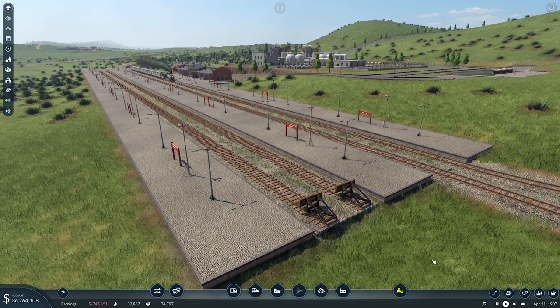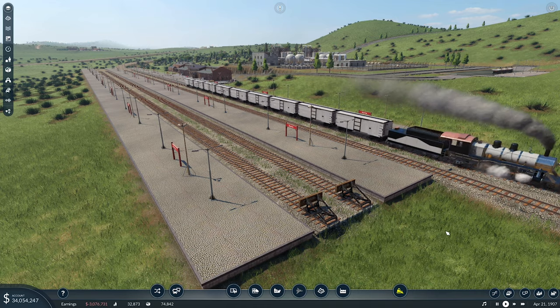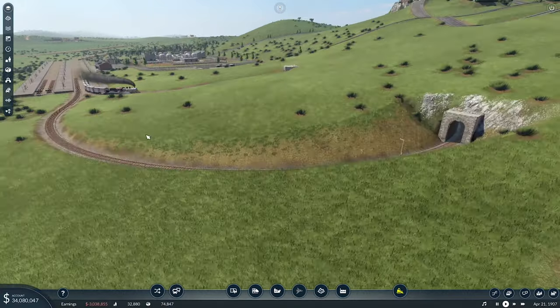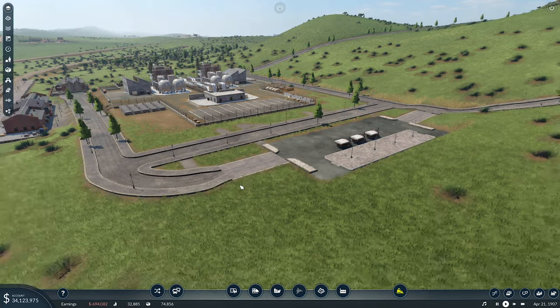Hey guys, Brett here. Welcome back to Transport Fever 2. Here we are back on our Australian map. We are up here in Mount Isa waiting for our delivery of machines to come through. He's going to come through and do his little loop-de-loop through his tunnel, back out again. We've got our trucks over here waiting to go.